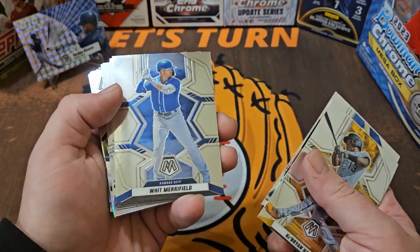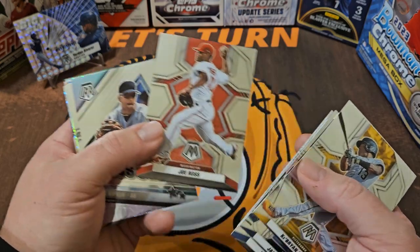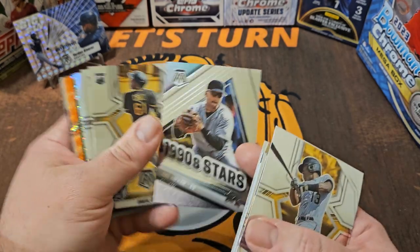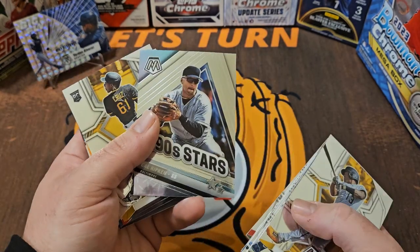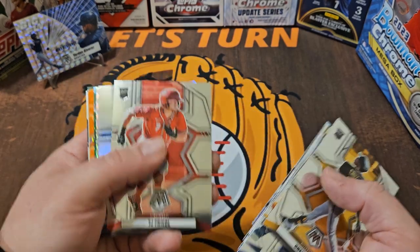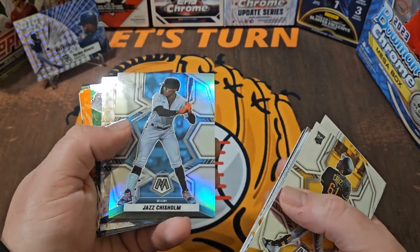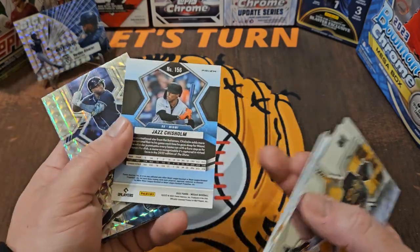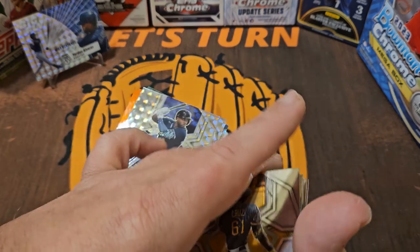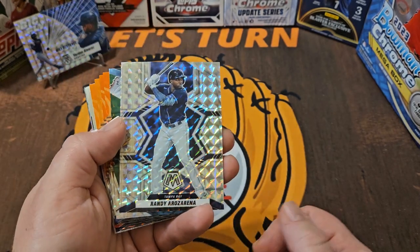Brian Hayes, Jared Kelnick, Whit Merrifield, Nemo, Freed, Ross — 90s Stars. Now that's not an insert, I don't believe — I think that's just part of the base set. Cal Ripken Jr., a rookie O'Neal Cruz. Very nice. Right off the bat, our first rookie is the best one of the video, in my opinion. We've got our Prism here, not numbered — Jazz Chisholm. And now we're into our parallels. The O'Neal Cruz right now would be the frontrunner to overtake the Jordan Alvarez.